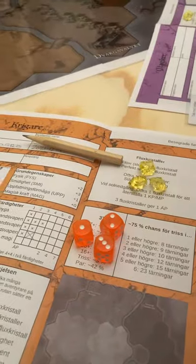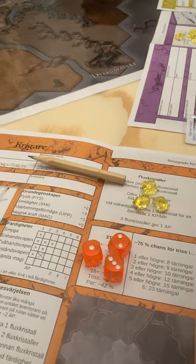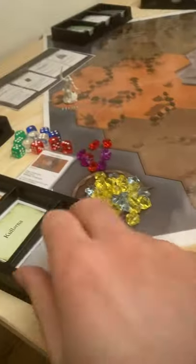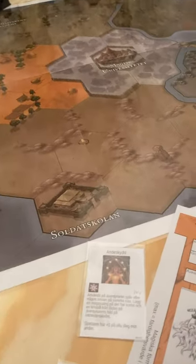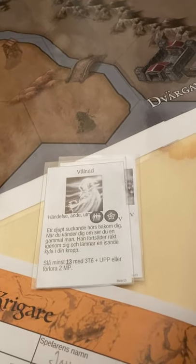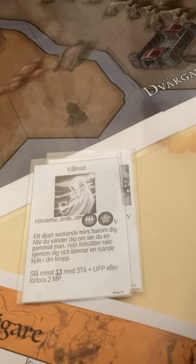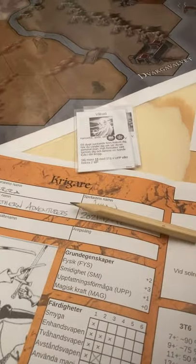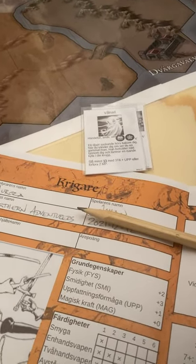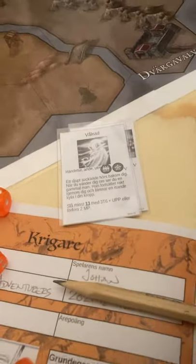They push you this or that way. They are used in a number of different ways. We have skill checks, which is not particularly fancy, but here is a ghost that you might encounter. When you draw an adventure card it says that you should roll at least 13 with 3d6 plus your Attention/Perception.